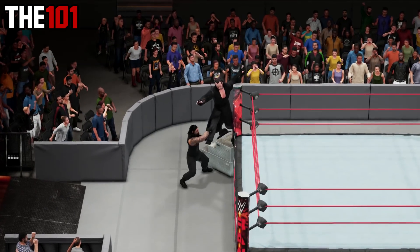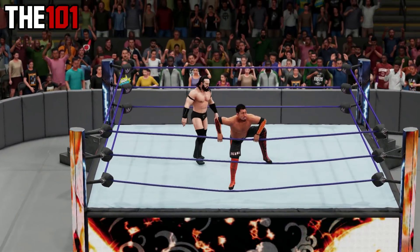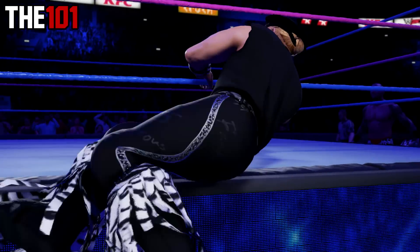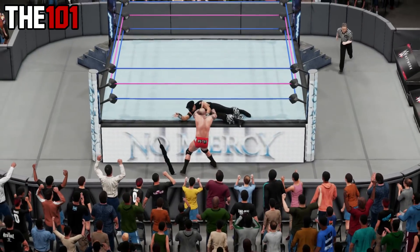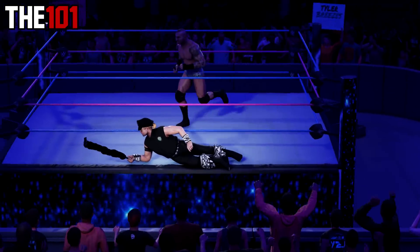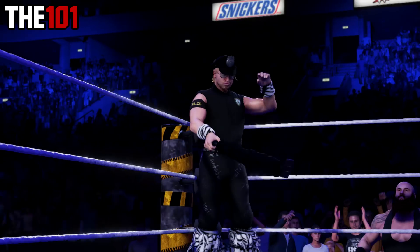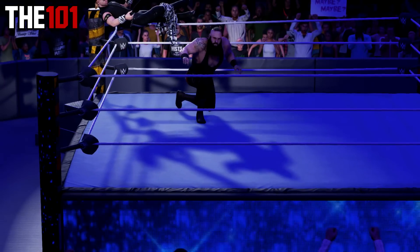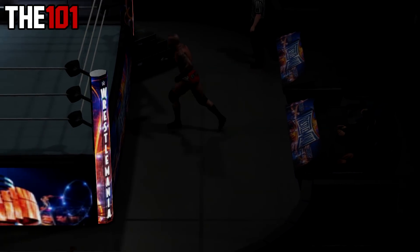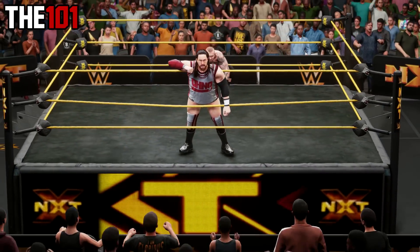With thing number 3 today, a continuation of a series regular, as we have got even more specific breakout animations that you only see when attacking certain superstars at specific moments in their entrances that you wouldn't normally get to see in regular gameplay. Today we are covering 5 more, including 3 featuring Tyler Breeze. There is also this one for the ROG via a running attack, and this one against Cassius Ohno from this position, which sees him thrown from the ring.